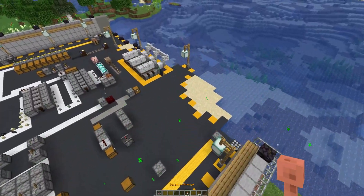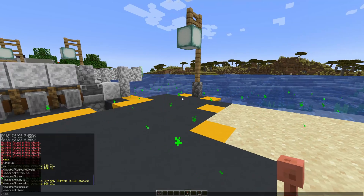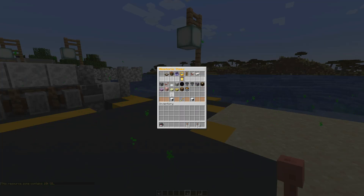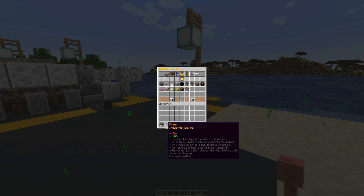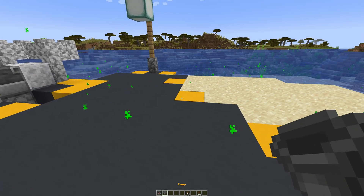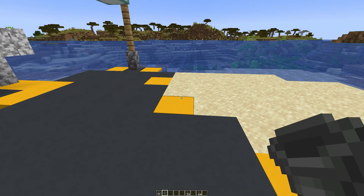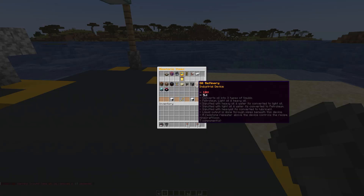We're going to go back to the oil though, because this video is all about oil. So we're going to grab a pump to get started, because in order to get oil, you have to pump it out. Go into the logistics and grab a pump. You'll need to craft one if you can, or purchase one. There is a recipe for it — you can left click on it in this menu to see what the recipe is.